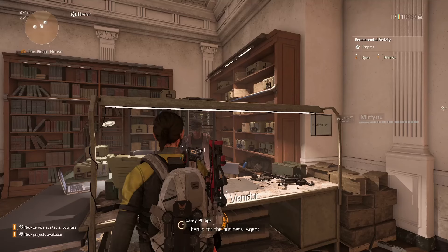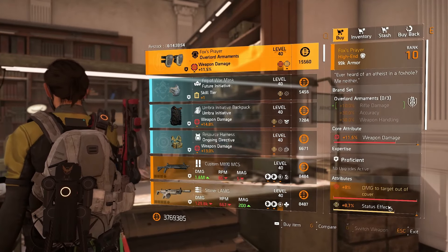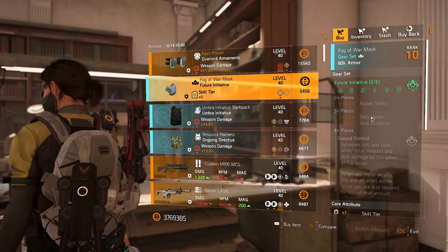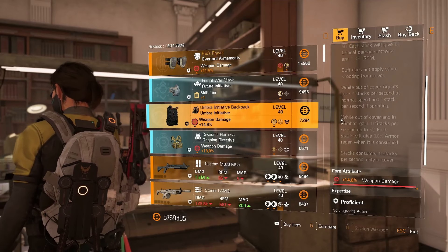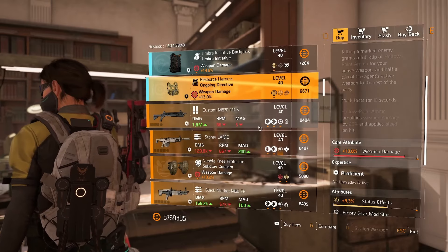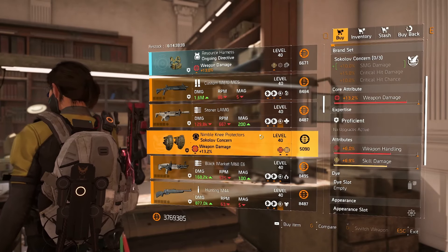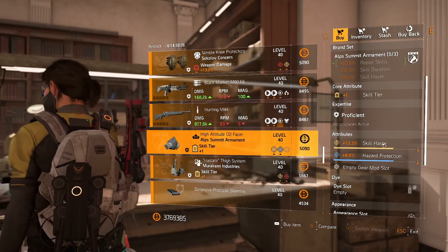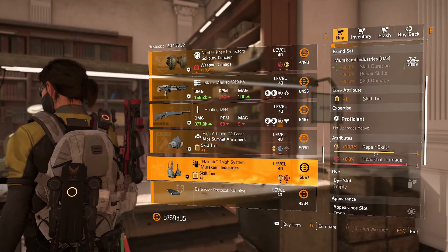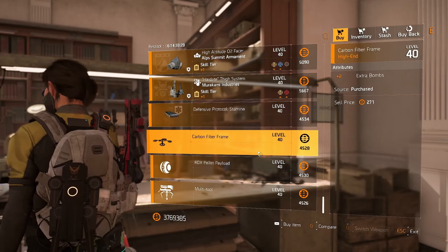We're going to spend a little bit more time at the clan vendor. There are some Fox's Pros with status effects on — obviously good for all-red builds, maybe good for skill builds as well depending on what skills you're using. Future Initiative mask, Umbra Initiative backpack, there is also an Ongoing Directive chest piece. There are some Sokolov knees with weapon handling — I don't think you would ever use them though. There's an Alps mask with skill haste, which could be good for a healer build, and a Murakami holster with repair skills on — again, could be good for a healer build. Bunch of trash mods, let's move on.